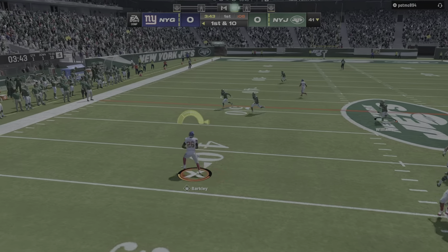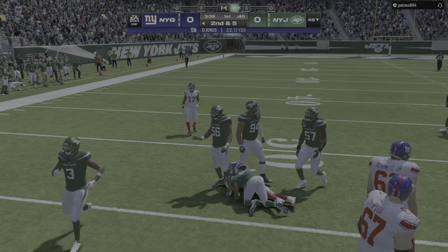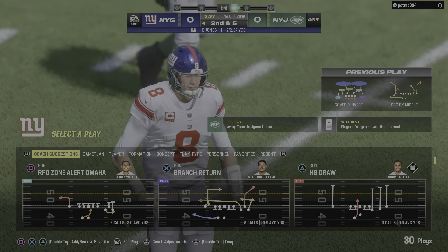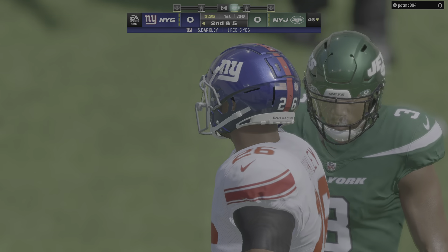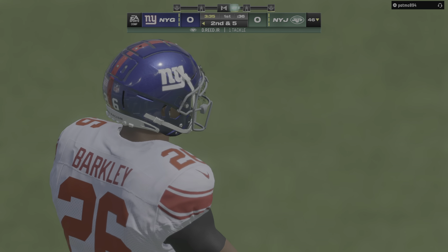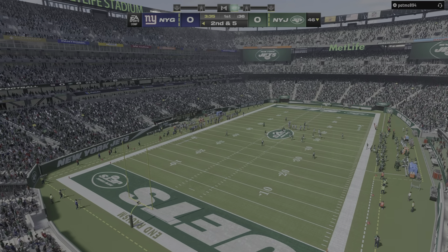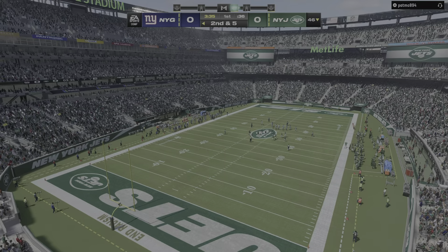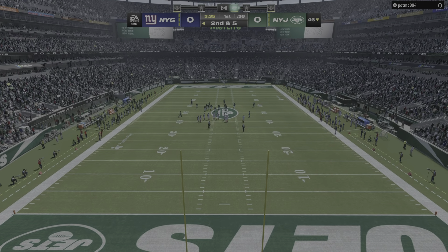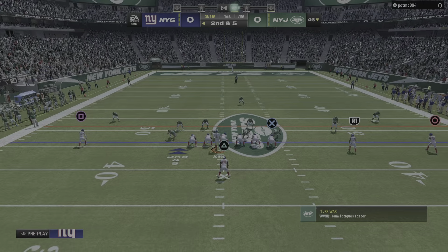Jones finds Barkley out of the backfield — that's complete. Five yards on the play, and that'll bring up second down. Getting everyone involved in the passing game creates great mismatches throwing to your guys out of the backfield. On the first drive that can also help establish some rhythm — it gets everyone involved, they feel like they're part of it and really gets them amped up as they go forward.